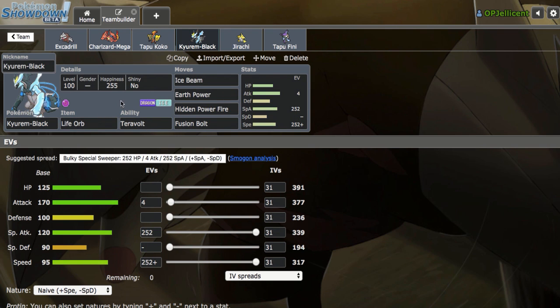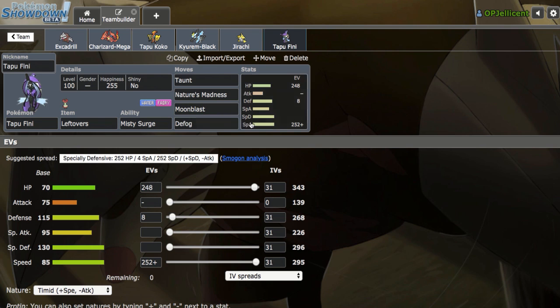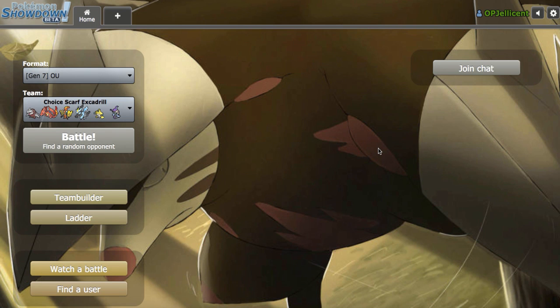Life Orb Kyurem Black, because I have a Z-Move user right here so I have to run a Life Orb set. I was actually trying to run a Choice Specs set, but that wasn't really working out, so Life Orb is definitely what I opted to run. We have a Leftovers Spdef Jirachi, and then finally Defog Tapu Fini just as a pivot. So that's going to be the team - it'll be down below in the description in case you guys do want to try it out.